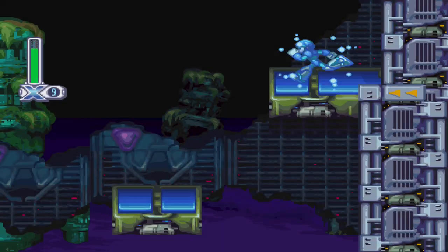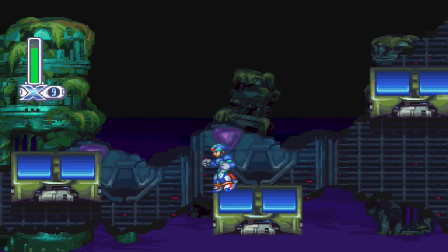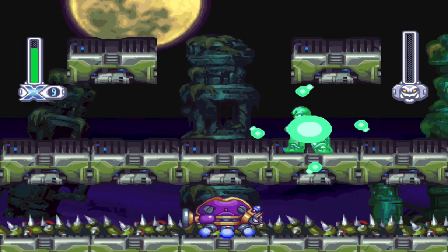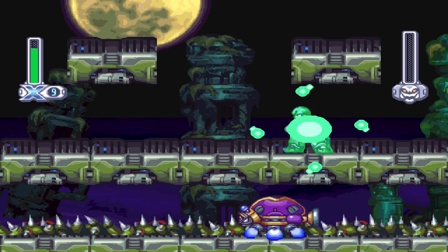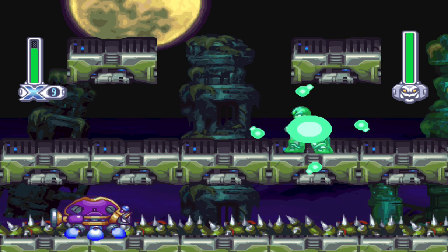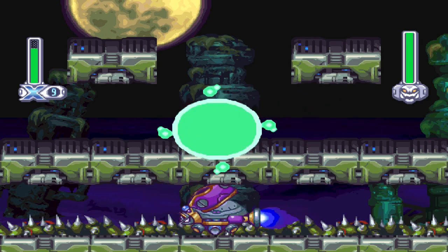So this next mini-boss that we're coming up to — you don't wanna dilly-dally with this next one. You wanna charge it up, and basically you wanna make sure you hit this thing, because there are death spikes on the floor, and once he hits you, it's not gonna be fun.